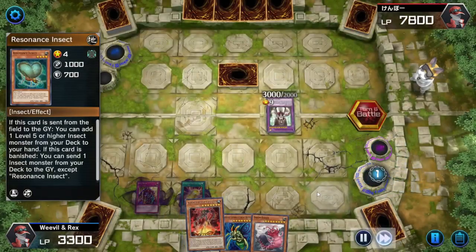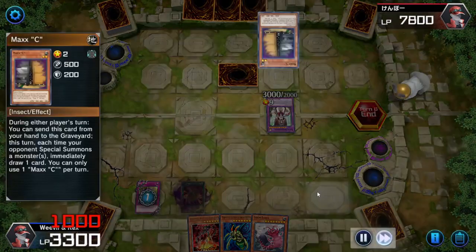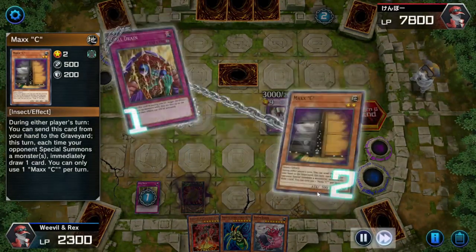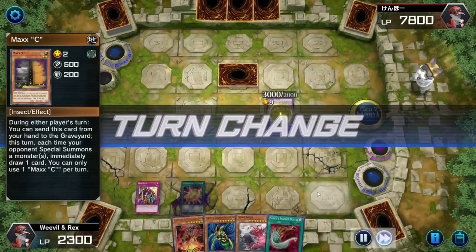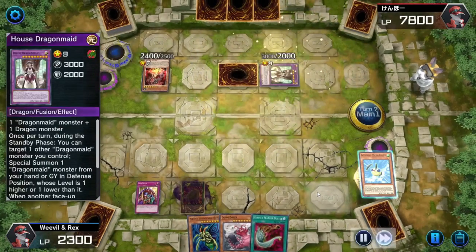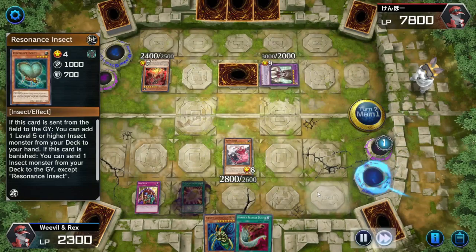I know I'm going to get the search off Resonance Insect, which means I can get the Kaiju. With Skill Drain, I can special summon the Kaiju and Doom Dozer. Here they activate Maxx C in their own end phase — it's a misplay from them that could cost them a few draws. I end up special summoning the Kaiju and Doom Dozer.